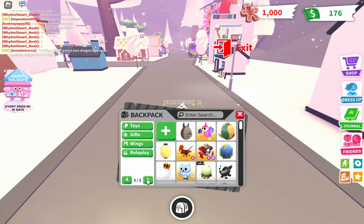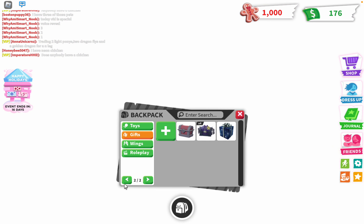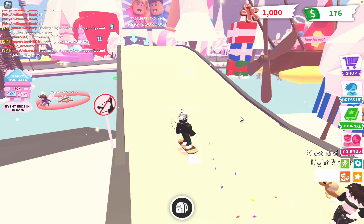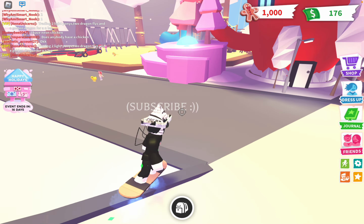All you guys have to do is just follow where I go. What you guys want to do is just go to Gift Display. There will be 3 crystals scattered around the map. All you guys have to do is just find them and just touch them.